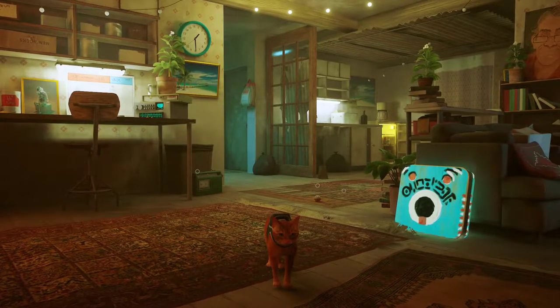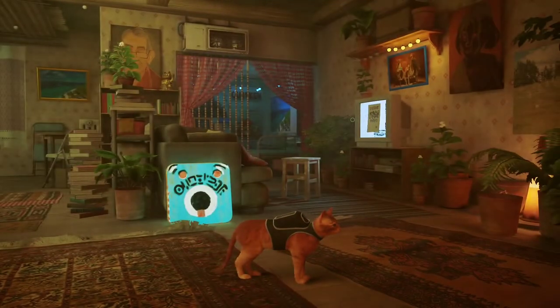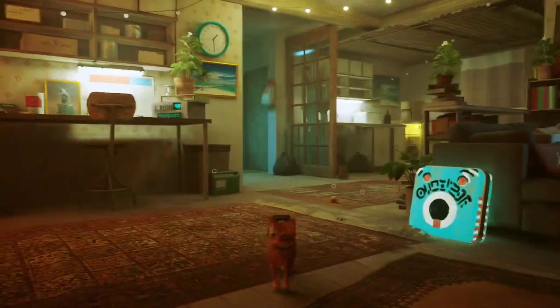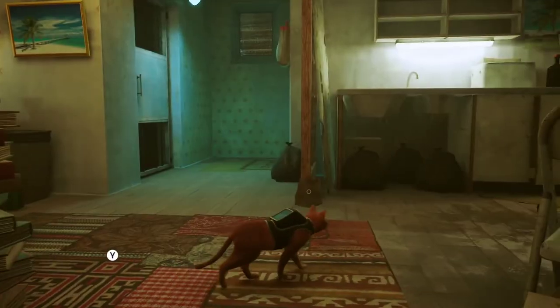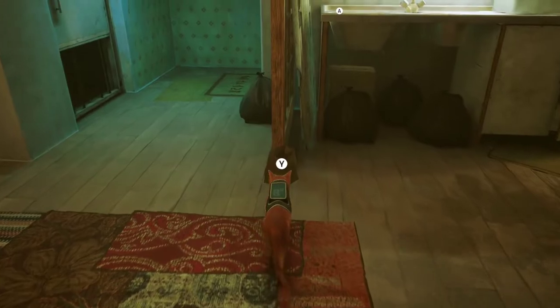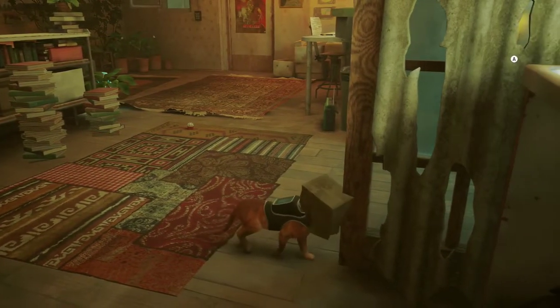What's up guys, this is inside Momo's house — you will have to go here during the story at some point. I'm not gonna say anything else about this, I don't want to spoil anything, but this paper bag right here gets you the achievement 'Curiosity Killed the Cat.'